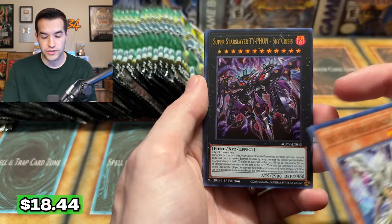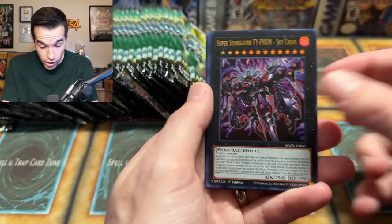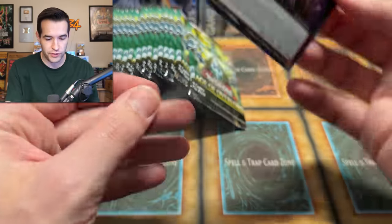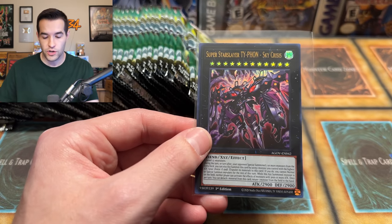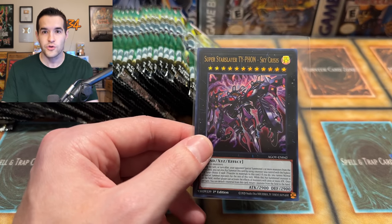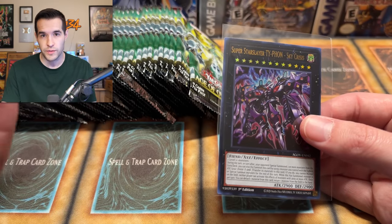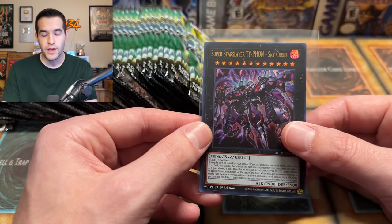The Super Star Slayer Typhon Sky Crisis — look at that name! Wait, is this the anti-Zeus? This is the big card. It's an ultra rare — I didn't realize this is an ultra rare. Holy crap, what is this thing going for? It's only an ultra, so it's actually going to be a lot easier to pull. This is what I love about new sets — this set is doing a lot of that, having great cards at different rarities. The SP Little Knight, I'm pretty sure, is a secret rare. This one's an ultra, and there are two great commons.